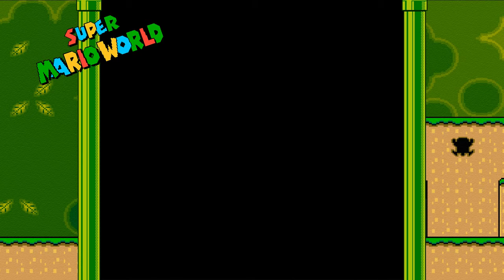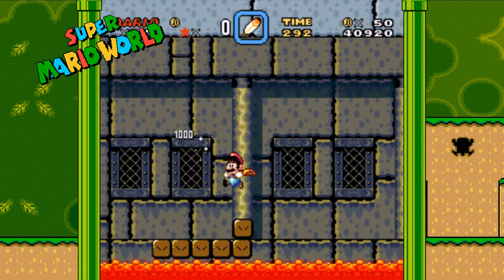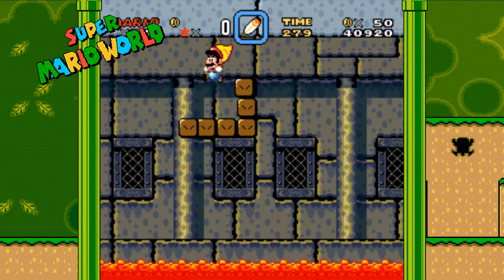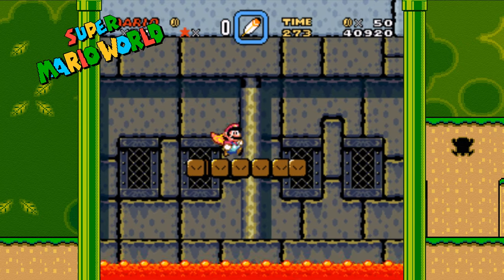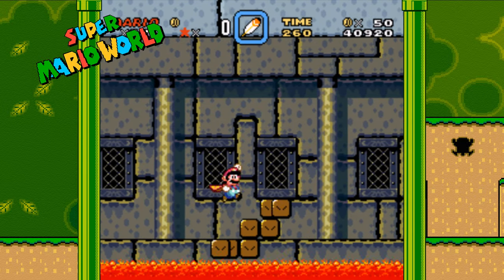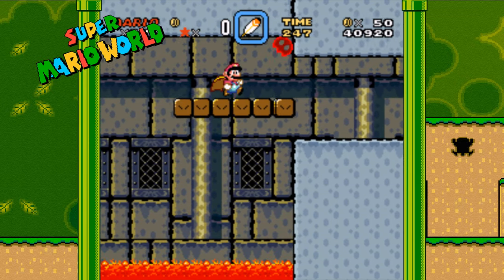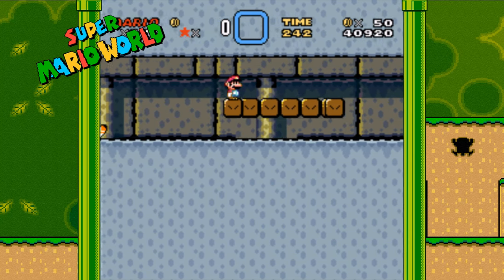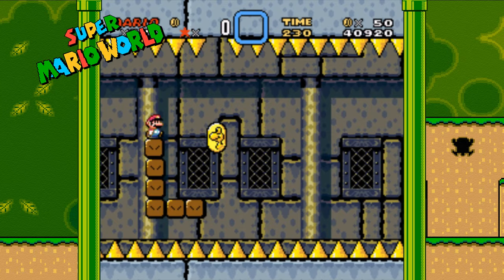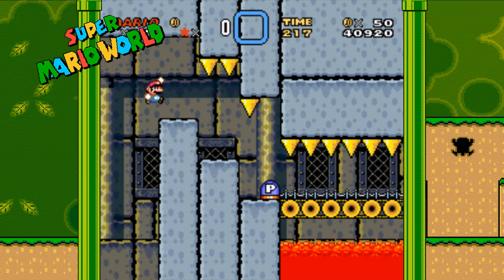Our next castle secret is in castle number five, Roy's Castle — though it's more of a tip than a secret. Using the L and R buttons on the Super Nintendo controller to scroll the screen, like we did in Vanilla Dome 3 with the Blargs, we're going to do the same here. The moving platform is really annoying with fireballs in the way, and there are falling spikes that can land on you. However, if you scroll the screen to the right, it allows the spikes to fall before you ever even get there — so you don't have to deal with them as you go through.